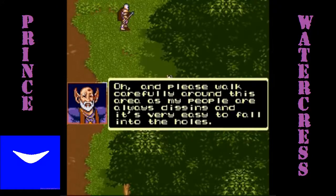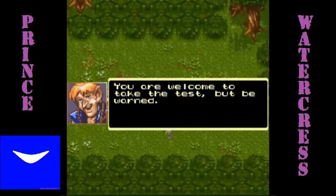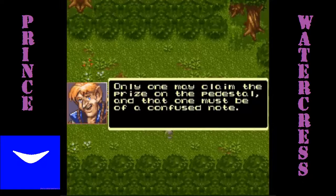He also tells you to be careful because people are always digging and it's easy to fall into the holes. We are going there as soon as he goes down. Once again we will meet the Gnome King's son, who has a test for us — if we can somehow get all the way to the other side, we will be rewarded by the prize on the pedestal. He tells you that the one who can claim that prize must be of a confused note. There is supposed to be dialogue where Tone says that the prize is his, but for some reason it doesn't trigger. This is why you need to bring Tone.